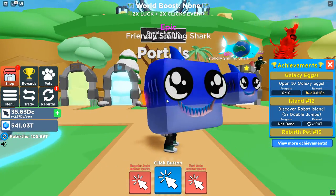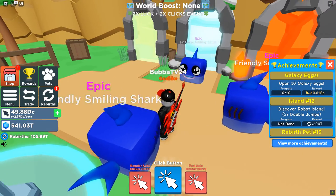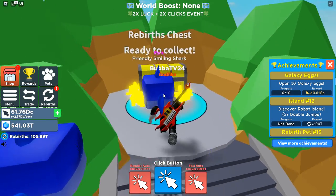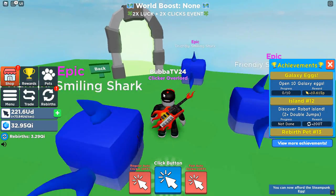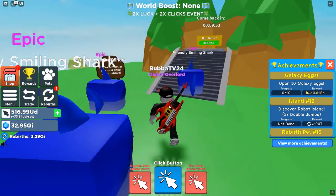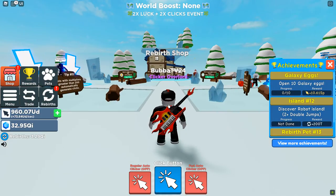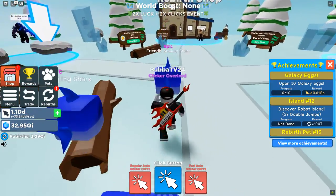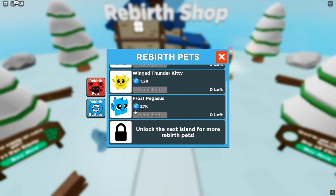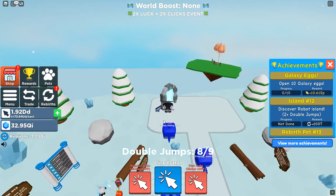I'm going to show you guys all of the areas I have unlocked before the portal, then we're going to go to the portal and take a look at what's inside. So we have our first area here. We got ourselves a rebirth chest and got some rebirths out of it. We have our second portal here — looks like some sort of snowy area. Each one of these areas you can go through, buy more jumps, buy pets. There are rebirth stores that give you gems and different pets and more rebirths. You can also buy eggs from these areas.